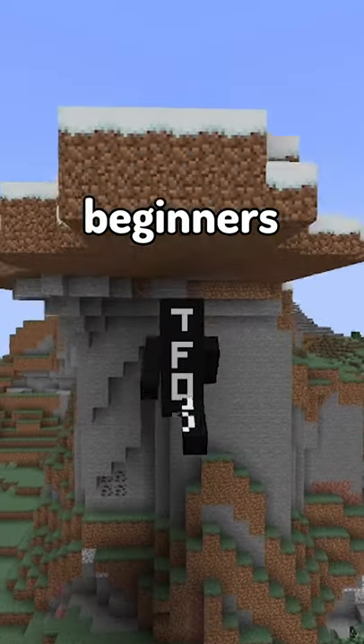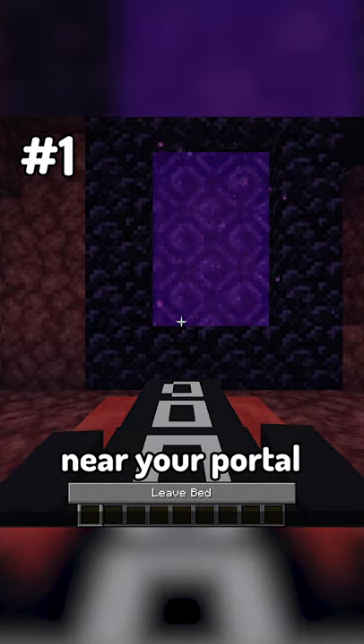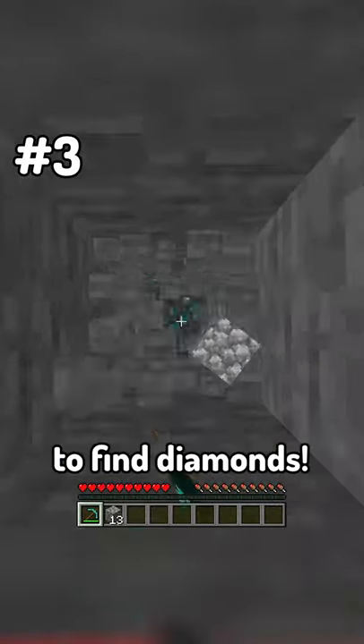Best Minecraft Tips for Beginners. Place a bed in the nether to set your spawn near your portal. Left-click an iron golem and it will give you iron. Dig straight down to find diamonds.